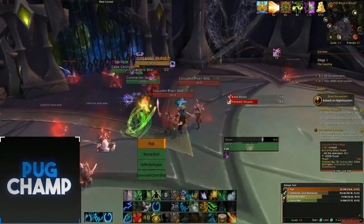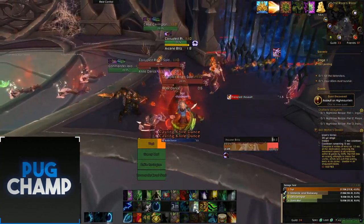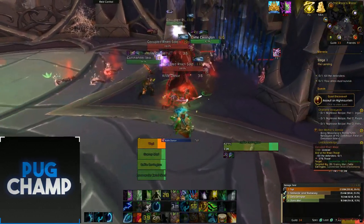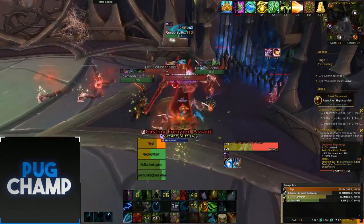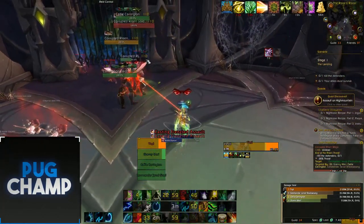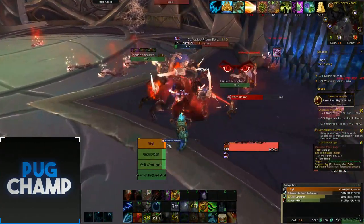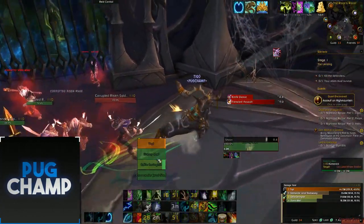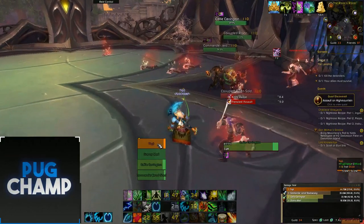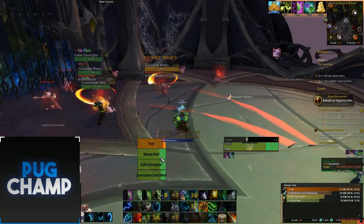Next phase - I'm just going to focus the mage. Knife dance - I'm going to use Velen's here and make sure everyone survives, and also use my stun. Frenzied Assault on me, so I'm going to use Barkskin on myself and make sure this mage dies. Into the next phase, I'm going to double hot everyone up so I know they'll survive. Cast a Wild Growth now so that everyone is healed up.